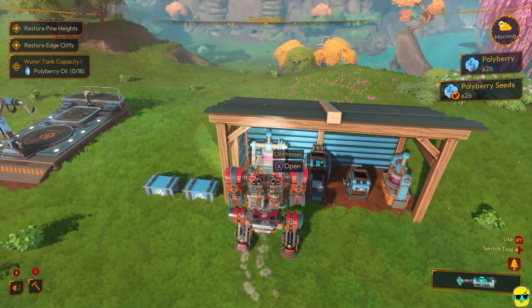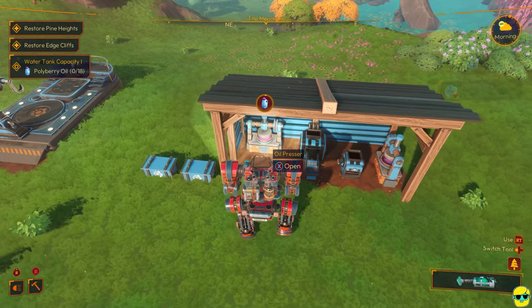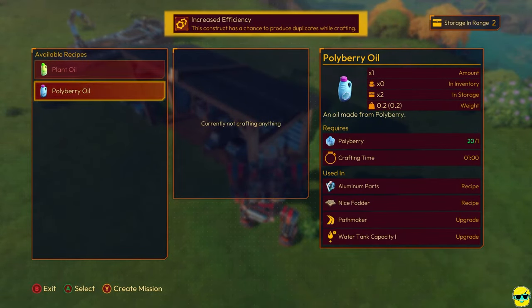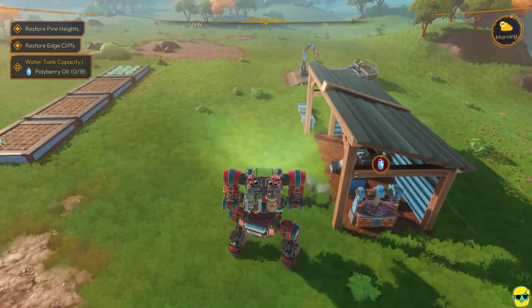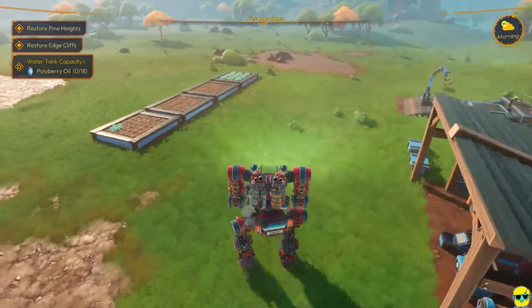And then this is going to allow us to start pressing some oil. Now, we need polyberry oil because for the water tank capacity upgrade, we've got to have 18 polyberry oil. So I'm going to put in both of our pressers and just queue up a bunch of that.